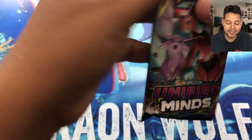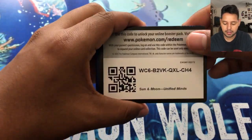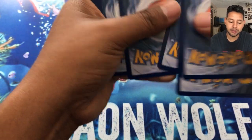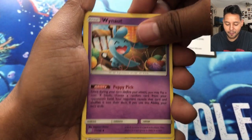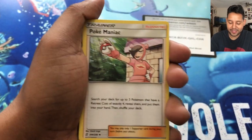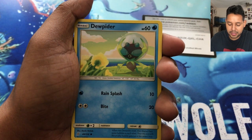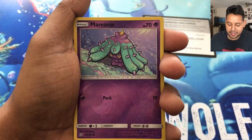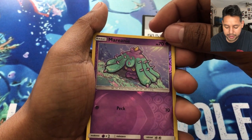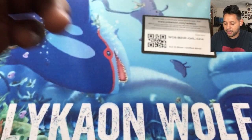Let's do Unified Minds next — we'll save the second Unbroken Bonds for last. We're looking for either a full art or a rainbow Mew/Mewtwo, which would be nice. I don't think we'll get another rainbow but I'll freak out if we do. We pulled a Poke Maniac — I'd love the full art of that card. We also got a Drifblim, a Dewpider, and a Cottonee. Our reverse rare is a Marnie, and our last card is an Abomasnow non-holo, which is okay.